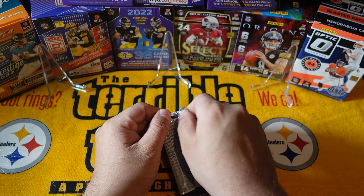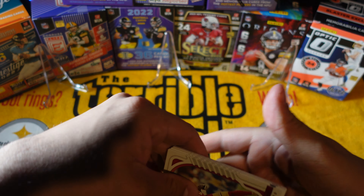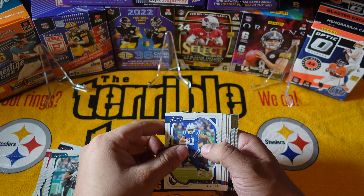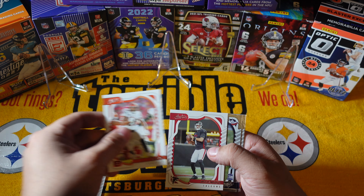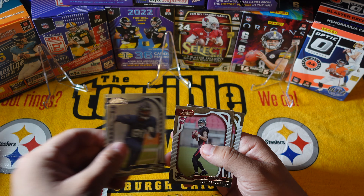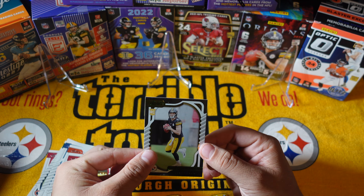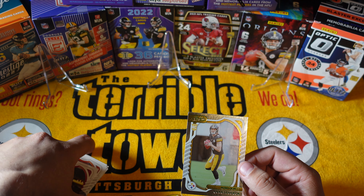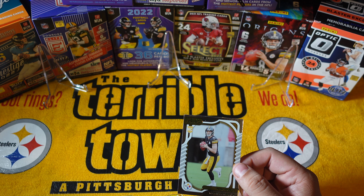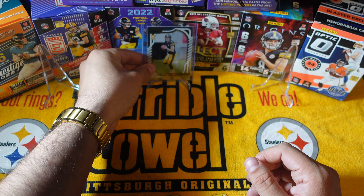Last pack of the first blaster — you see it, Kenny Pickett! Made my day. Let's go! Vebo Samuel, Miles Sanders, Michael Pittman, Justin Herbert, Joe Mixon, Nico Bonitto, Bo Melton, Desmond Ridder, and an Absolute Kenny Pickett — we'll take that! There we go, the first hit, the first good card in my opinion out of the first blaster. I'm totally not being biased. Going to go ahead and sleeve this bad boy up — congratulations Kenny Pickett, you made it to the throne.